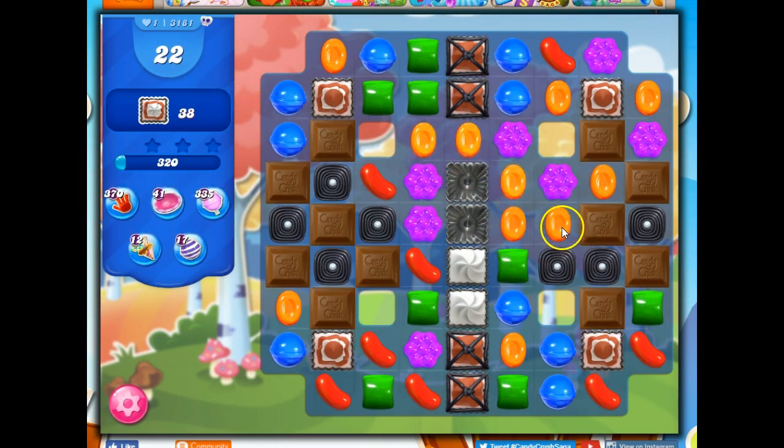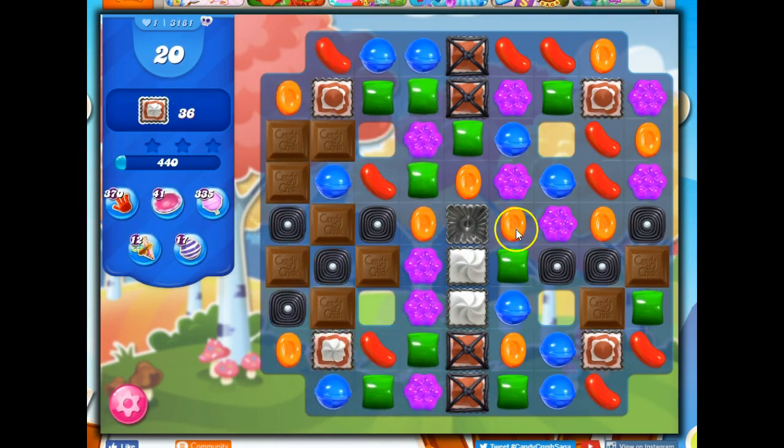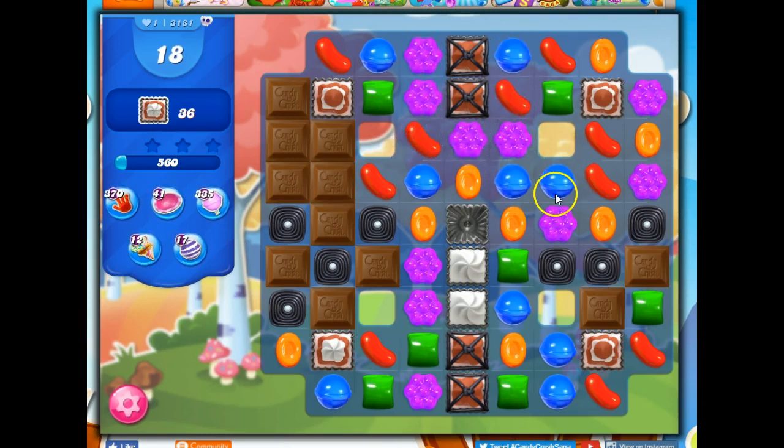And if I can take out frosting while I do that, even better. But look at this — on this board I only have one move that I see I can make. That takes away any bit of strategy I might try to employ. If I don't have any choices, there's no strategy I can use. I can't get to that chocolate I so want to rid the board of.